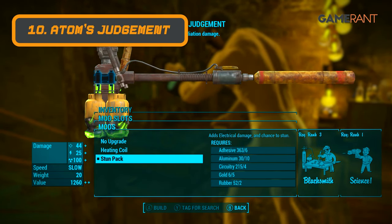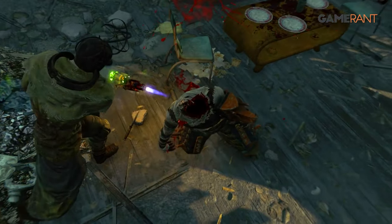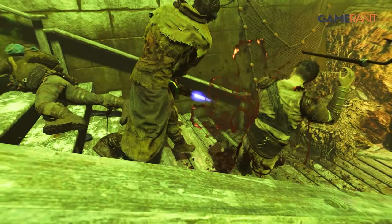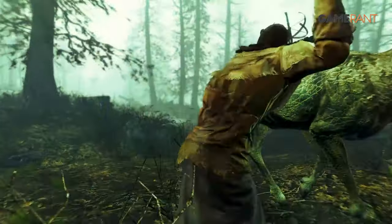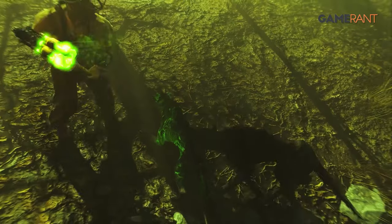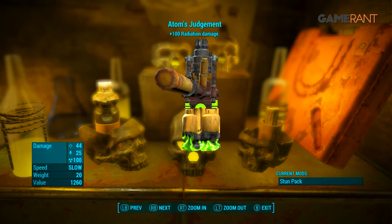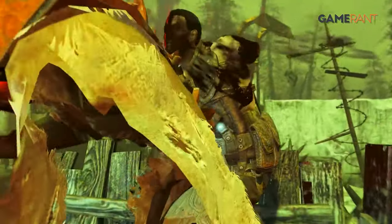At number 10 we've got Adam's Judgment. Kicking off our list is this monstrous weapon possessed by the children of Adam. Adam's Judgment is a massive sledgehammer that deals a terrifying 315 damage with 787 radiation damage over time. This is possible thanks to the cracked fusion cores the cult is strapped to the head of the hammer. A few swings should end just about anything, and whoever manages to survive will quickly succumb to the radiation now flowing through their body.